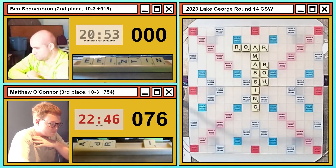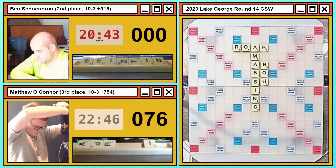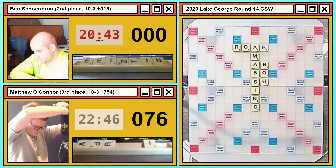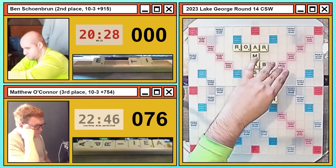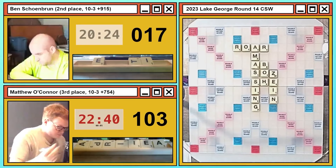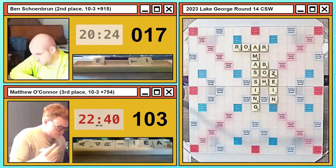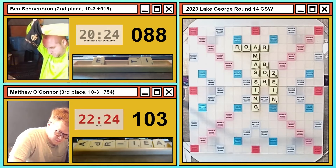I would not play ROAR — I'd play OR. But Ben plays ROAR and Matthew is going to miss a bingo this turn, which is characteristic for players at this tier. He went pretty quick on that too. The bingo played through the G at the bottom of the board — pause now if you want to look for it. The bingo was BIOGRAPH. And he's going to get punished very hard: Ben has pulled the Z and drops it down for 71 points — ZEIN. That Z is so powerful, especially in the CSW lexicon.